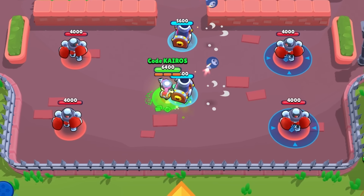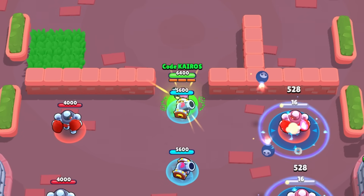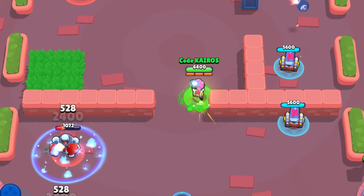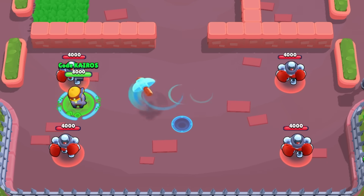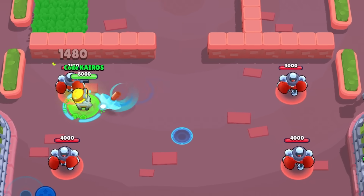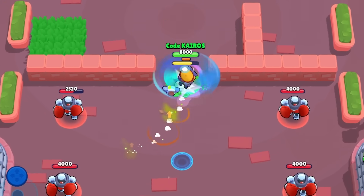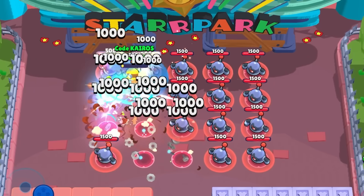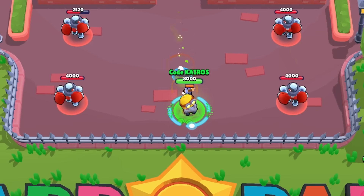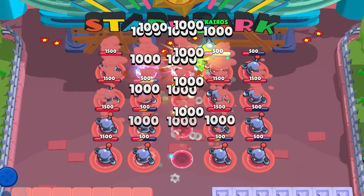Penny's mutation deploys an additional cannon with her super — two cannons are better than one, with one always spawning higher and one lower. Carl's mutation makes his basic attack significantly faster and harder to dodge, and his movement speed is also insanely increased during his super — he can travel from one side of the map to the other in only one super.